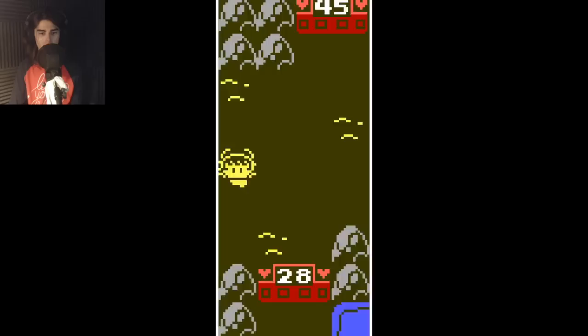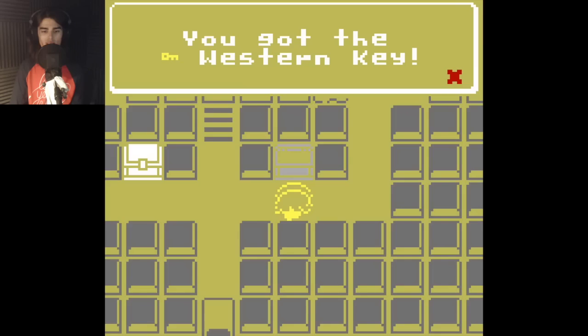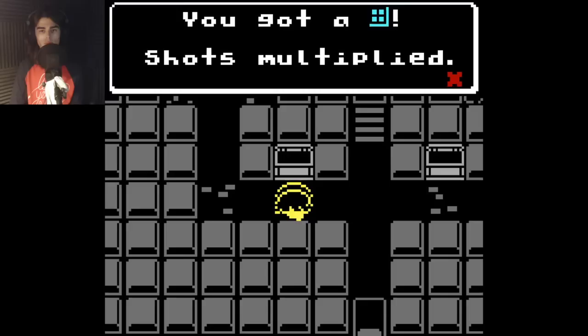Ooh, look at this. It's like an Aztec temple. Pyramid 1F. Oh, I like this. You got the Western key. Very cool. And my shots are multiplied once again. Do they just keep building up, or is there a way to lose it? I'm worried about that.